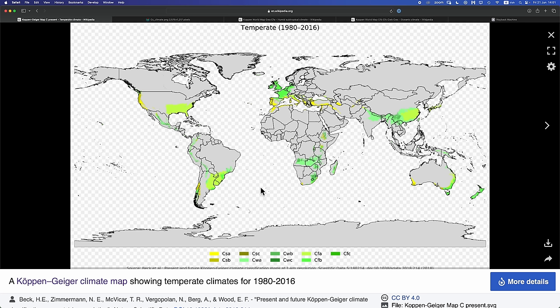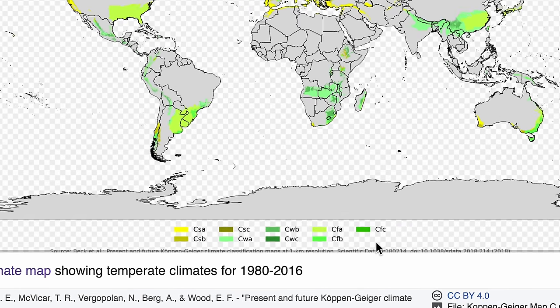As always, before we start, let's do a quick primer on temperate climates. The Köppen Climate Classification System recognizes nine subcategories of temperate climate, each given a three-letter code. The first letter stands for the overall grouping, the second letter tells you something about the precipitation pattern, and the third letter tells you something about the temperature. The first letter will always be C, C being the code for temperate climates. The second letter can be S, W, or F. S means dry summer, W means dry winter, and F means there is no dry season.